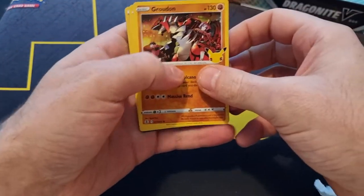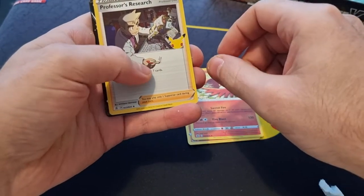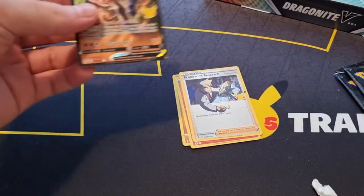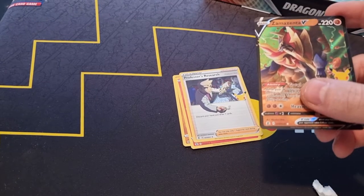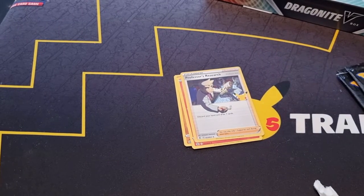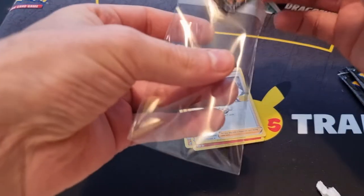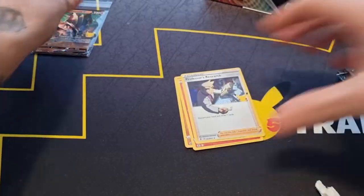And we kick off with Groudon, Ho-Oh, Professor's Research, and a Samacenta V. Here we go. And where do I have my sleeves — a few back here.